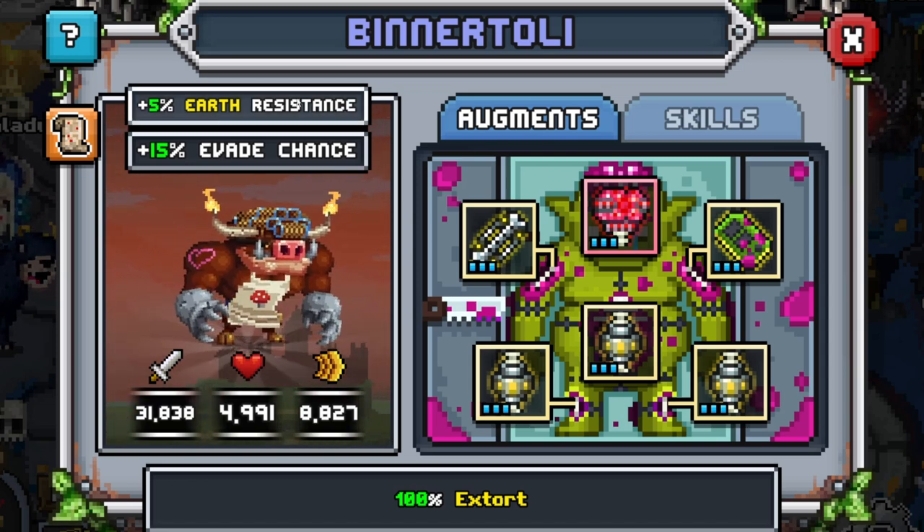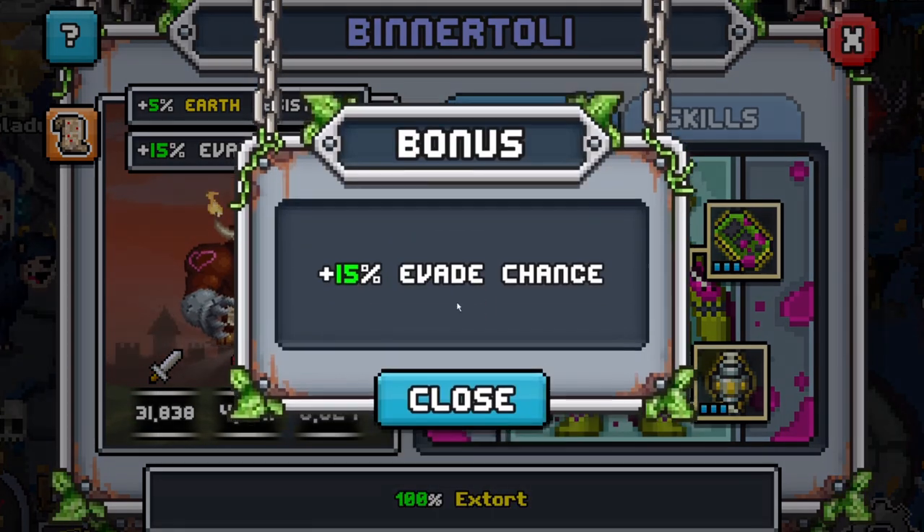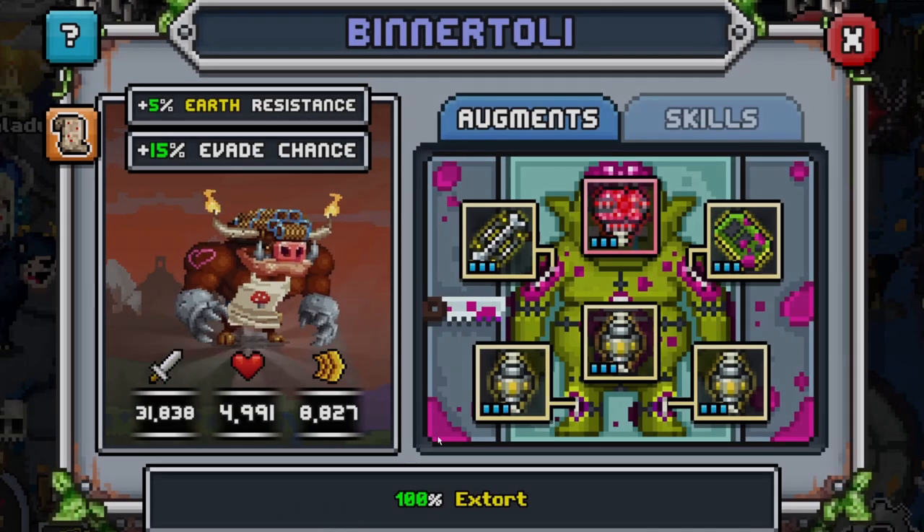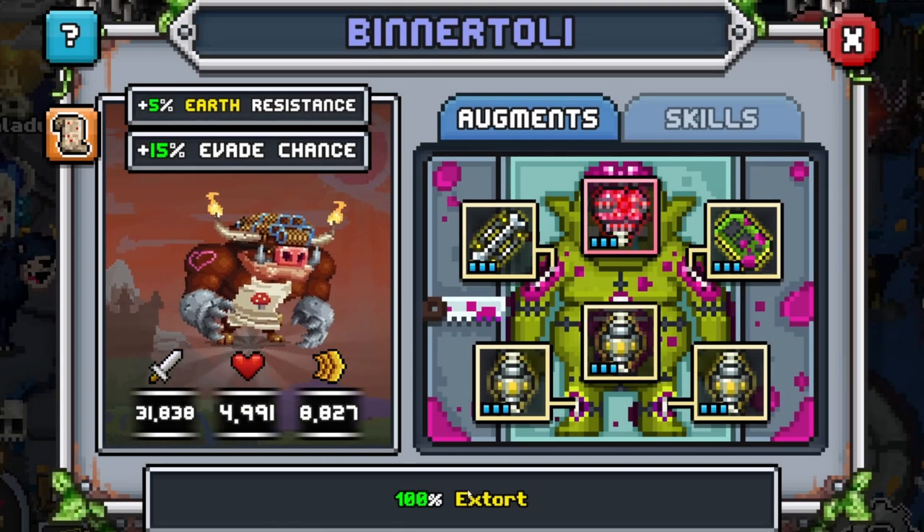They have 5% earth resistance - not too great. 15% evade chance, which isn't the most in the world, but it's still very nice to have. It's great that it's evade and nothing else. It also comes with 100% extort.